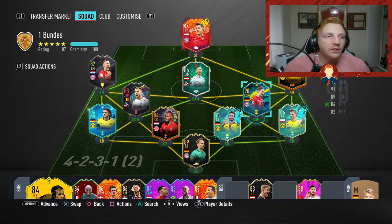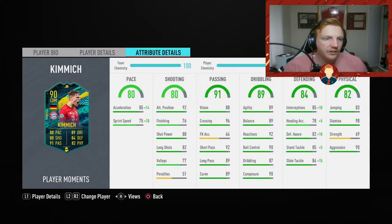Kimmich is absolutely brilliant. He's under 200k, I believe, and still available — I believe until tonight at 6pm. I'm going to try and get this video out at 3pm today, so you might have a couple of hours to get him. I really, really like this card. Passing: exceptional. For a small guy, his physicality — his strength is only 69 but he felt incredibly strong in the tackle. It might be something to do with that aggression, just barging people off the ball.